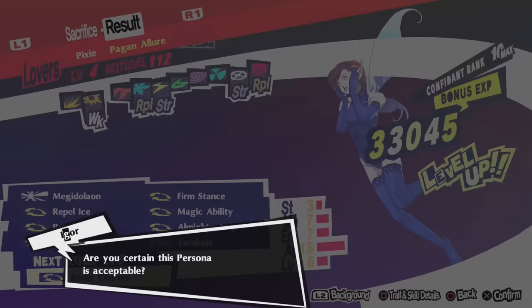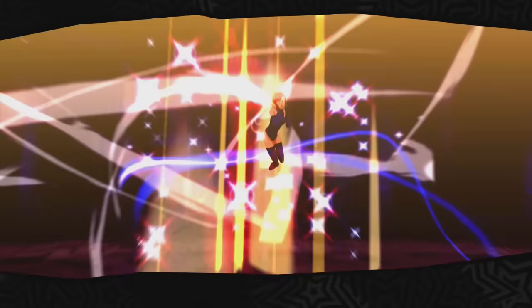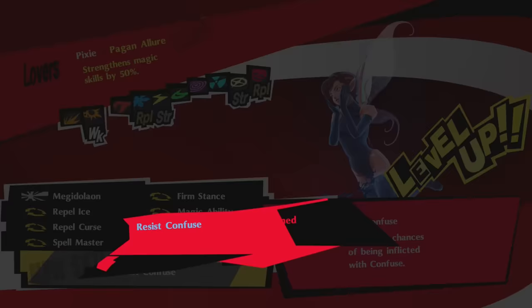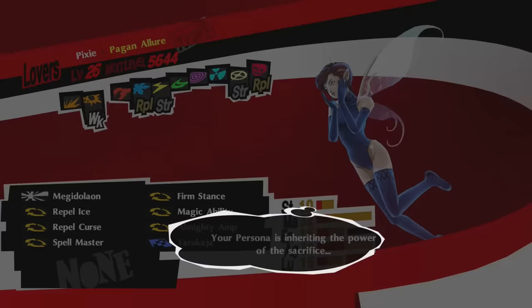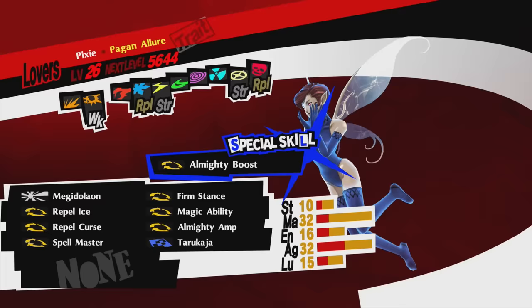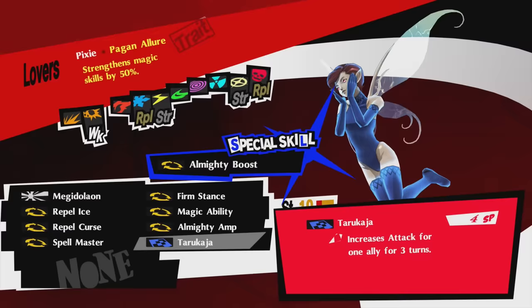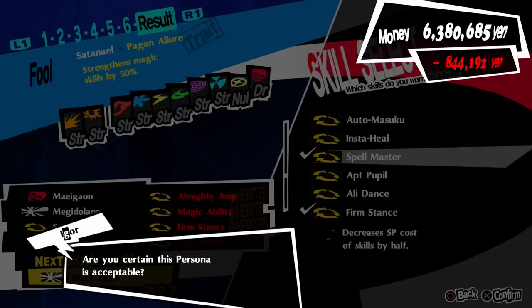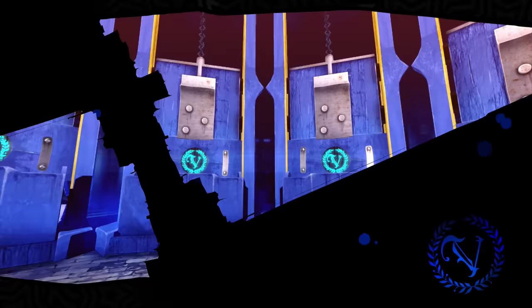I didn't go for Almighty Boost via network fusion because you can get Almighty Boost from Messiah. Since it's free DLC, just download Messiah, level it up until it learns Almighty Boost, and then pass it to Pixie. The other skills I wanted to pass down were Firm Stance — which I got from a skill card from Messiah Piccaro in a Fusion Alarm — and Spell Master from Lucifer to reduce SP usage.